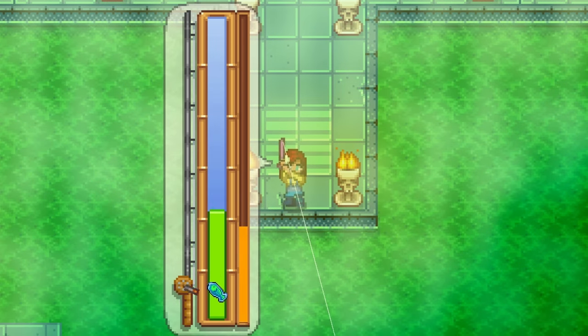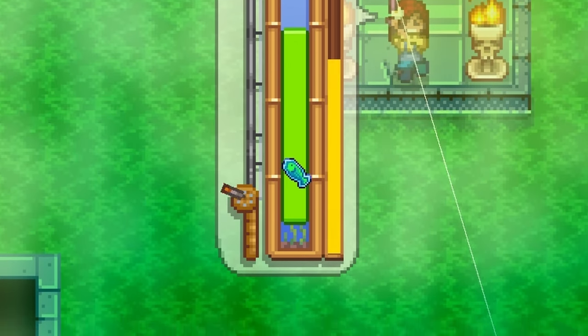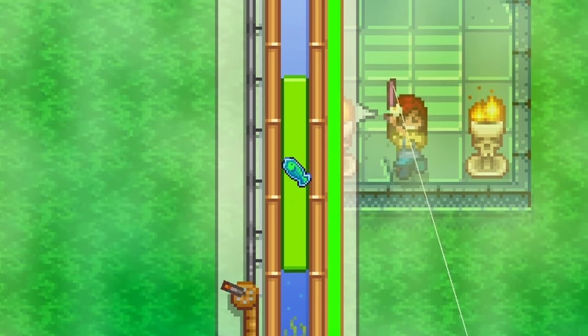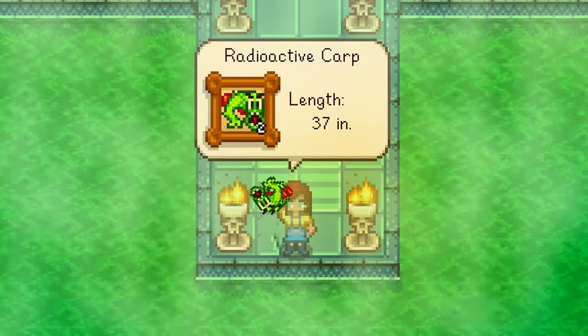Getting a perfect catch on a legendary fish. But I did it. I used some buffed up sea foam pudding, the cork bobber fishing tackle, and caught the radioactive carp with a perfect catch. I will be honest, it took a bunch of tries and a bunch of luck. But I did it.